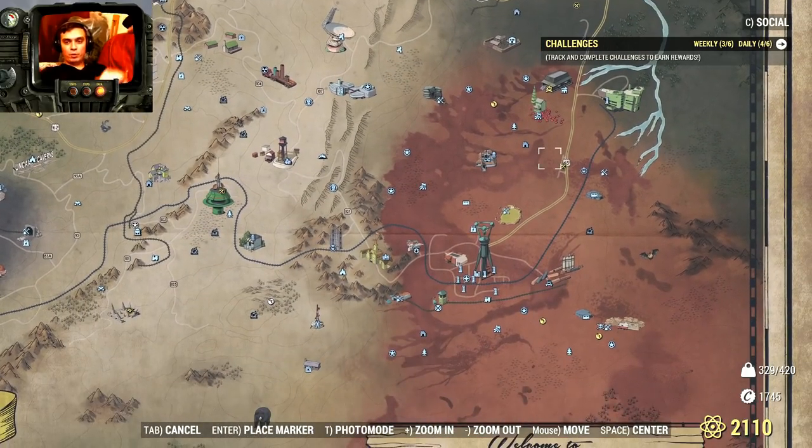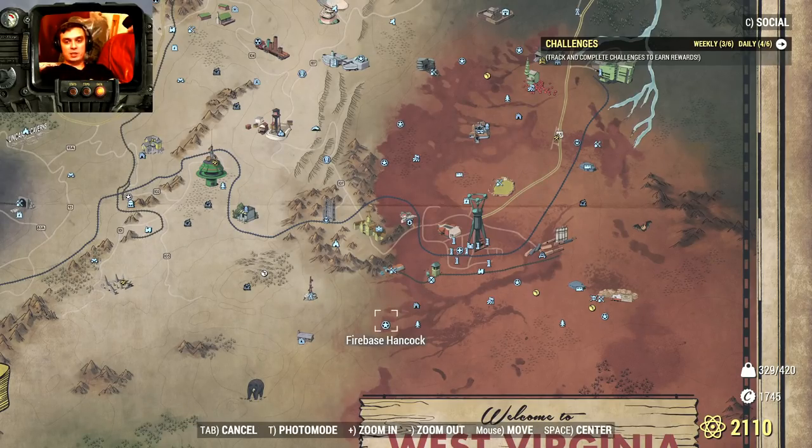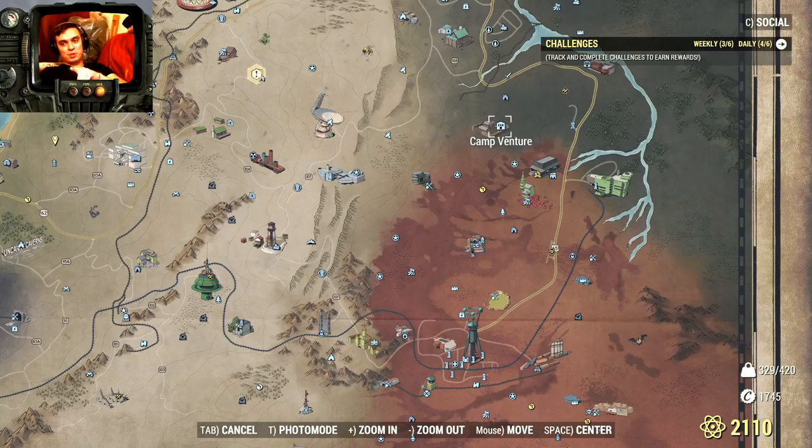I still need to check more locations. These firebase stars — check them out, they also have randomized spawns but in most cases it's Scorched; however there aren't a lot so the chance of getting a Santa is low. Final location I just remembered: Camp Ventura. There are always Scorched on top along with ghouls. If you go up you have a chance to get a Santa.